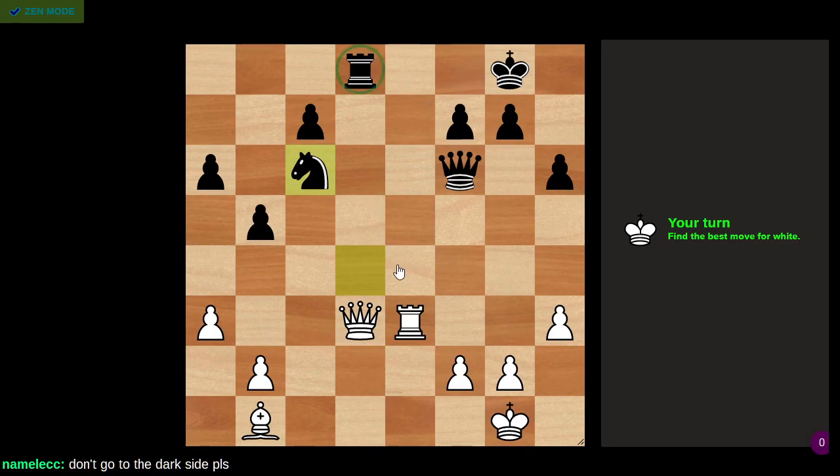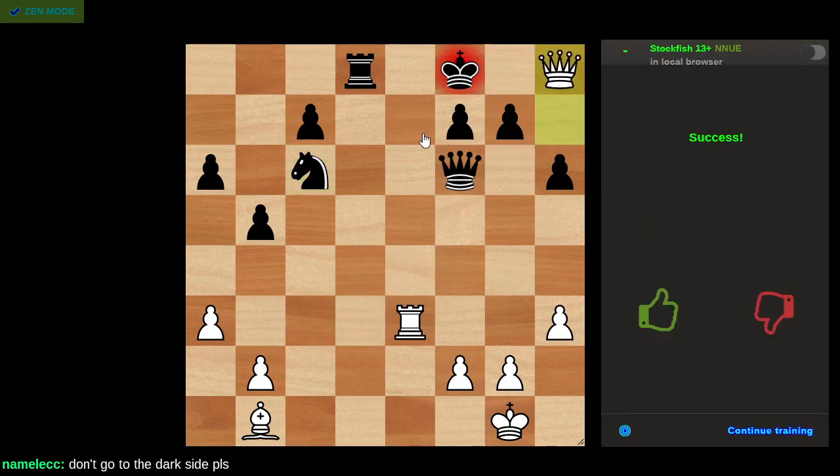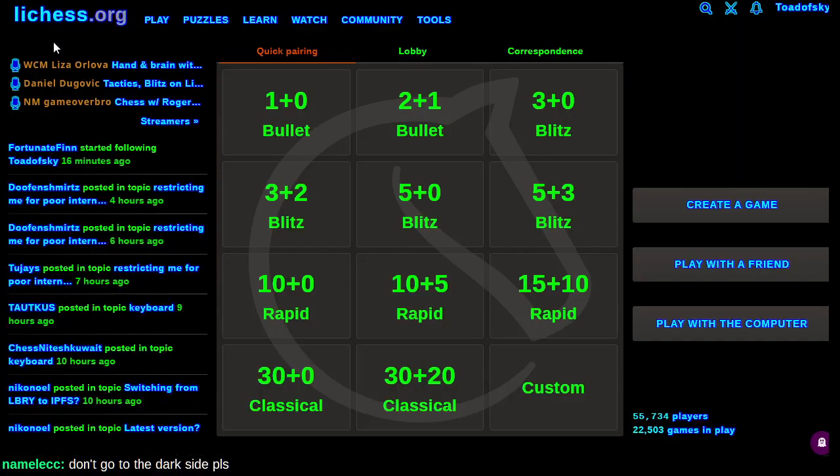My guess was queen takes here, which fails to queen takes. But like, what else could it be? Rookie 8 is clearly not it. Queen C2 doesn't do anything. Yeah, there we go. Apparently I thought I understood this. So we can exit Zen mode — let's play some Blitz. I usually play 3 plus 2. There aren't a lot of 3 plus 2 tournaments out there.